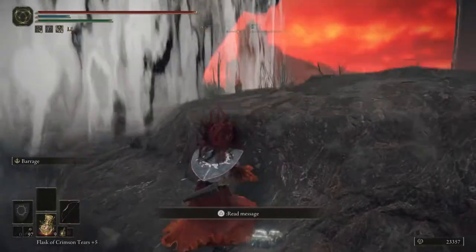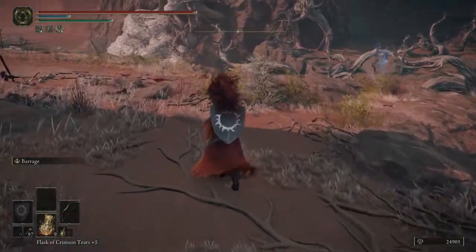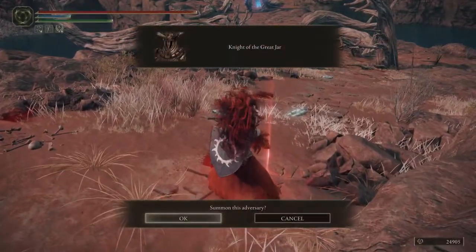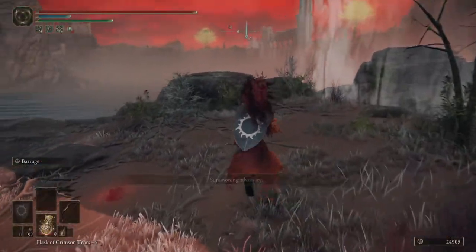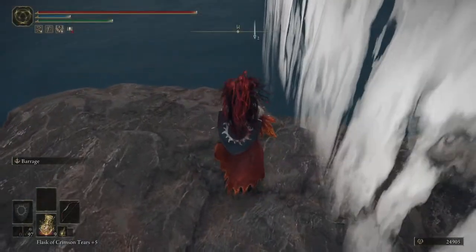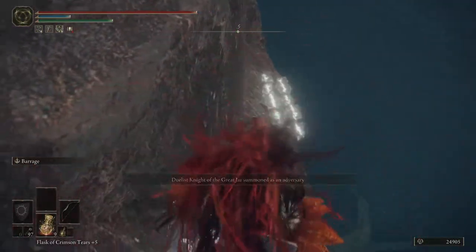One thing you really don't want to do is lock on to them. If you lock on to them, when they start to go over you or around, you'll follow them right off that cliff. And that's not what anybody wants — that's not how this goes well. So if they start making those attacks and make it up onto this ledge, take off any lock-ons you have.